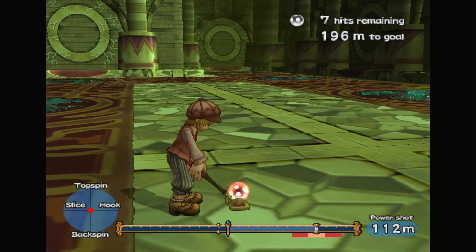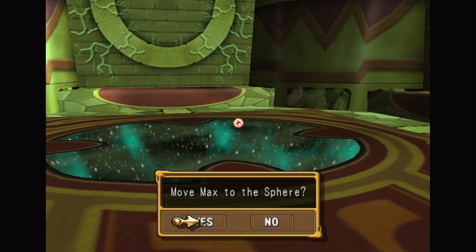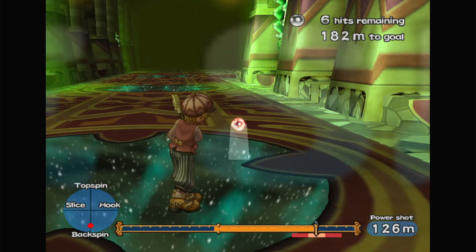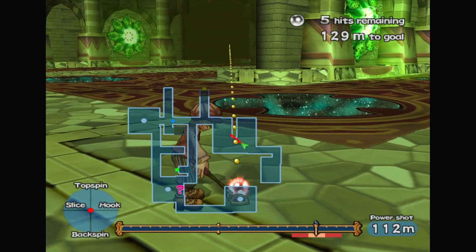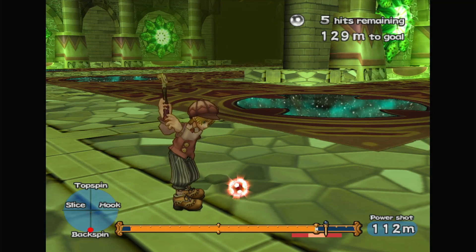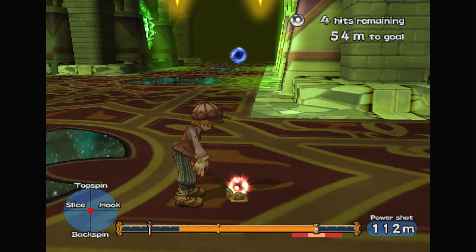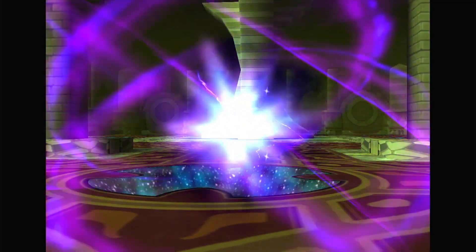Let's send it down that way, right around there. Backspin. Bada bing, bada boom! Yes. Send it down there — let it fly. Peepew! Nice. Okay, send it down that way — let it fly! Ooh! I have four shots left — this should make it. Bada bing, bada boom!